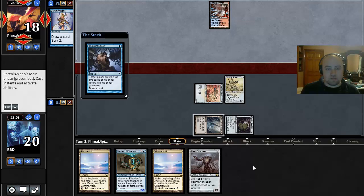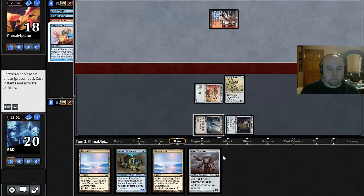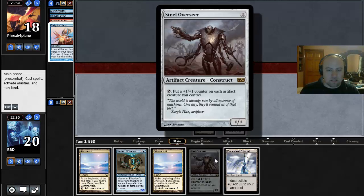Let's see what our opponent does — Scour, Storm. Interesting. So what's the fastest clock — is it Master of Etherium or Steel Overseer? Master is probably Master of Etherium. It's a 3/3, and if we play this Darksteel it's a 4/4. Although if we play the Steel Overseer we can attack for 1 this turn. For some reason I think it's the Overseer.